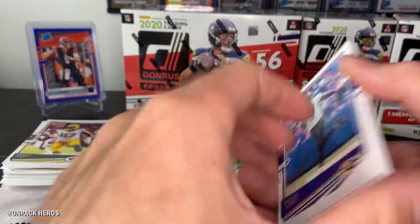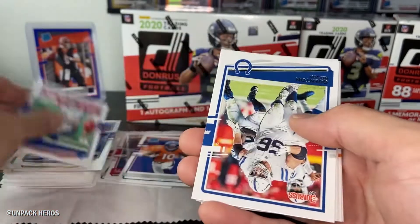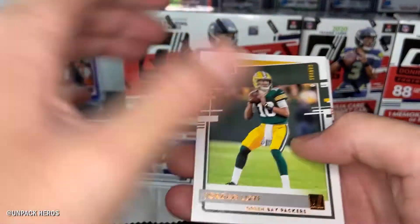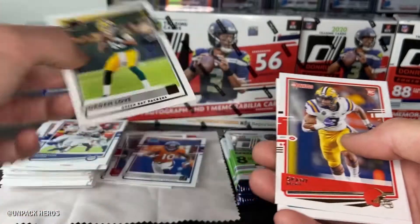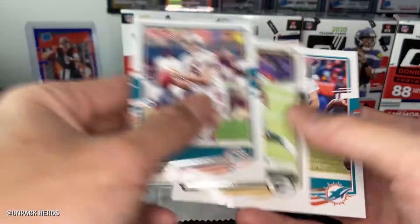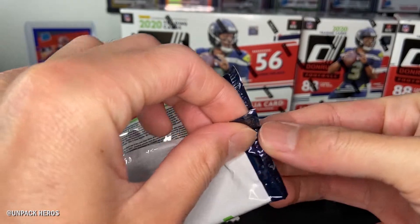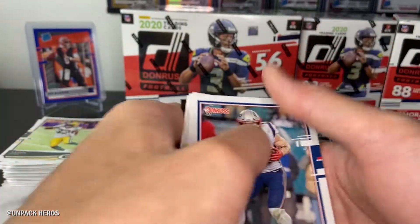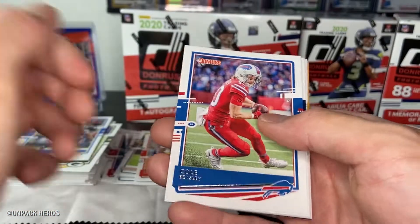Ryan Fitzmagic! Fitzpatrick and Minshew had a little throwdown about mustache or beard, and they're actually playing tomorrow on Thursday night football — let's see who comes out on top. And we have a canvas Jordan Love card — these canvas cards are always nice, I love them. Nice little texture. We got Grant Delpit, Dan Marino, Aaron Jones — Aaron Jones beasted, man. Three touchdowns and 200 all-purpose yards. My God.